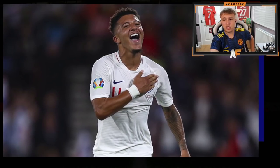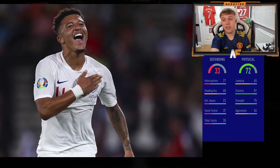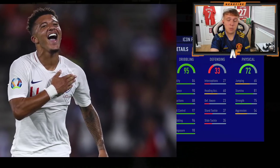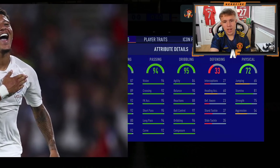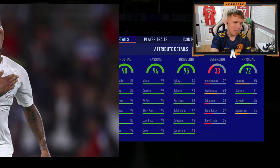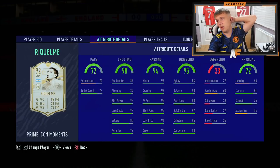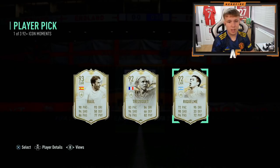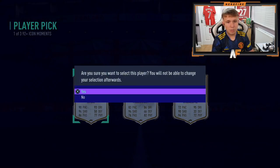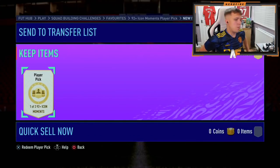Third one — 72 physical, 33 defending, not even good heading accuracy. 95 dribbling — decent at least. 94 passing, 90 shooting, and the pace... Oh my god. I'm done. I'm actually done with icon packs for this year on my own account — genuinely done.